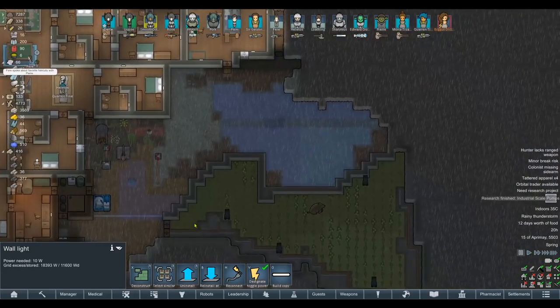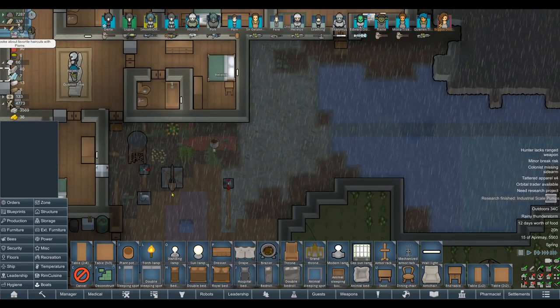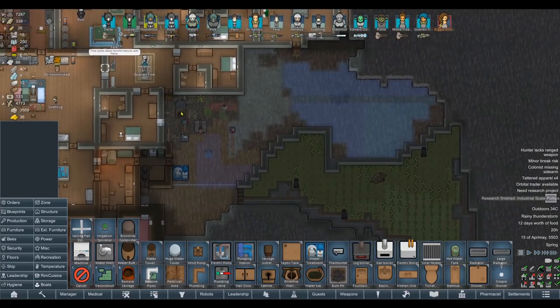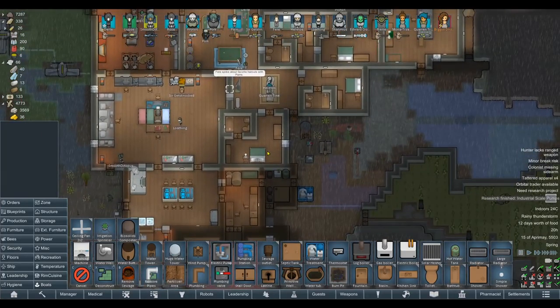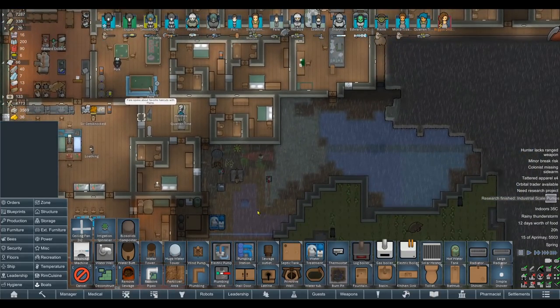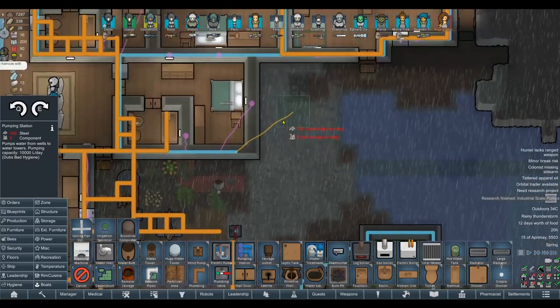We'll build the water system somewhere in this area and capitalize on this excess space. I specifically don't want to take anything apart, and I want to set up an entirely separate water system for the sprinklers versus our housing. Obviously I have the thirst need enabled, so colonists do need water. It would be kind of annoying if we didn't pump enough water and the sprinklers used up all of their drinking, bathing, and toilet water. So instead we'll set some different things up here.